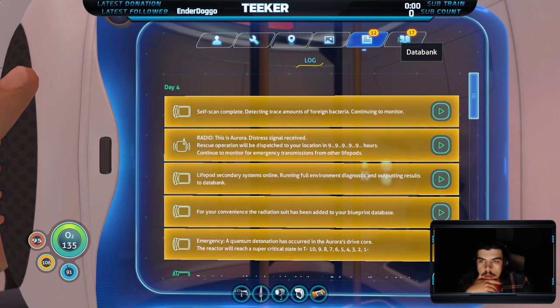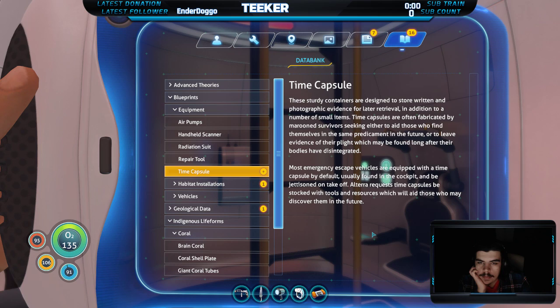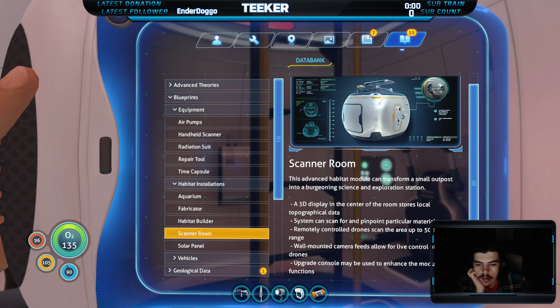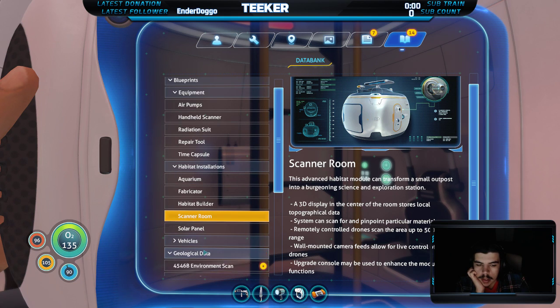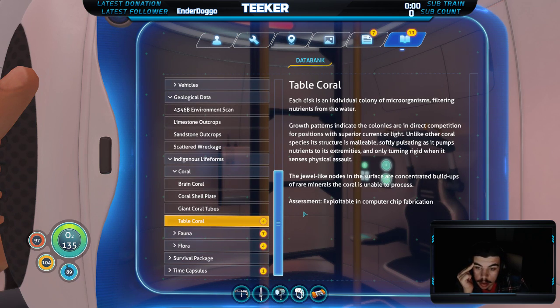Don't worry about that. Voice log — ignore that. Data bank — let's see some stuff here. Equipment: radiation suit. Category 3 ocean planet. High levels of bacteria here — well duh. Rescue unlikely. Exploitable computer chip fabrication for table coral. Batteries, yep.